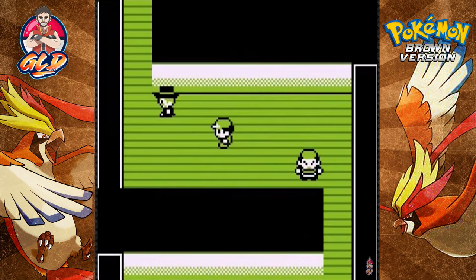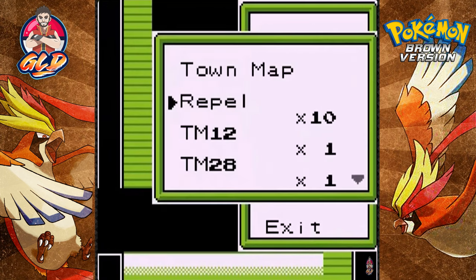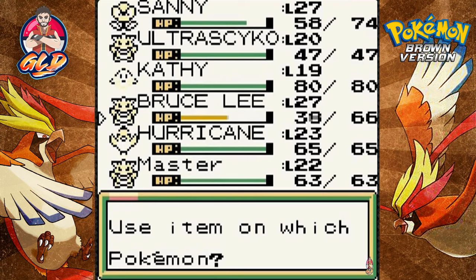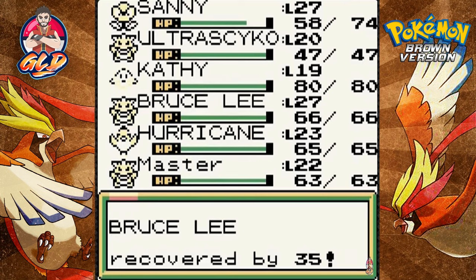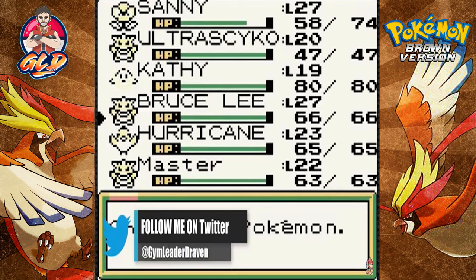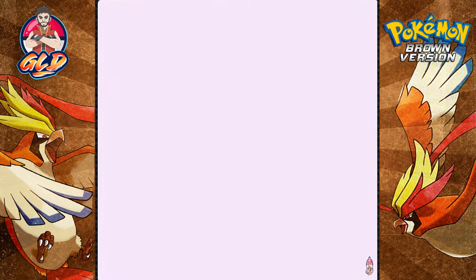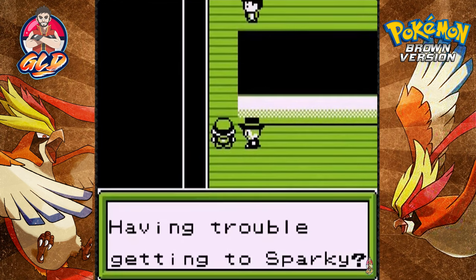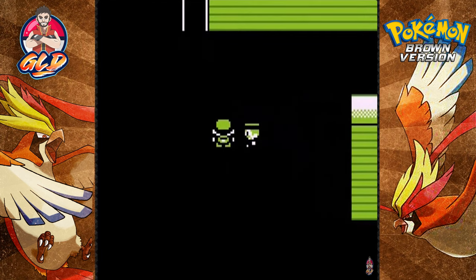The trainer says, 'I'll never look down upon a kid again.' Let's heal our Pokemon — Bruce Lee needs a bit of HP. I'm going to try Master just in case, because if this game is like Generation 2, we might have a little advantage against Steel type Pokemon here.